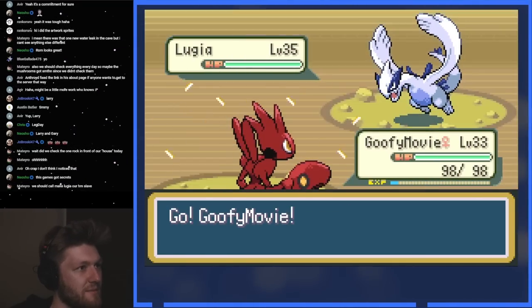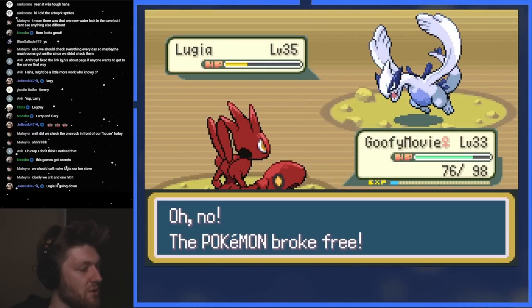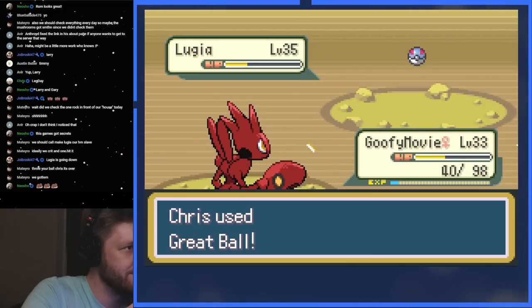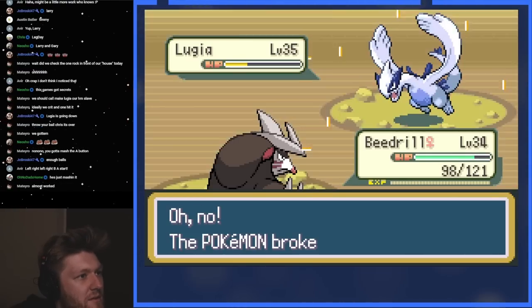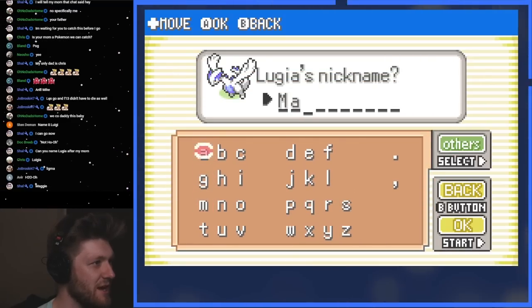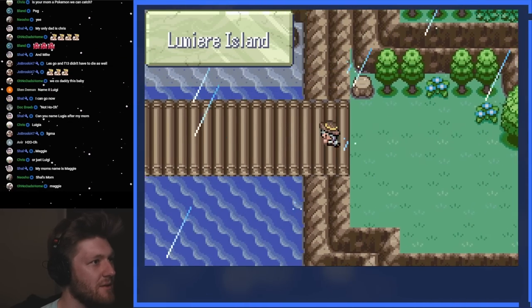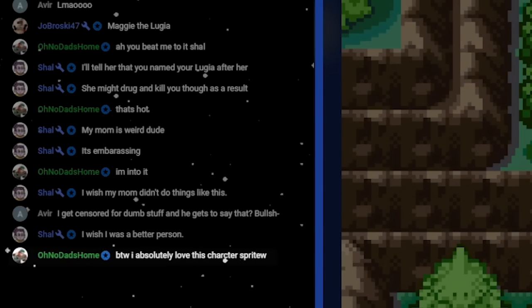Level 35 — that's not bad. We can deal with that. I'll throw a ball. We all know the trick is to mash the B button, so that's what we're gonna do. Holy moly — we got it! Oh thank god. I absolutely love this character sprite. I agree, this character sprite is awesome.